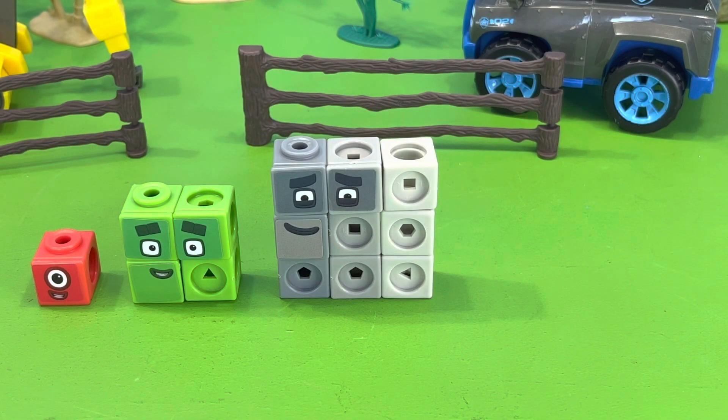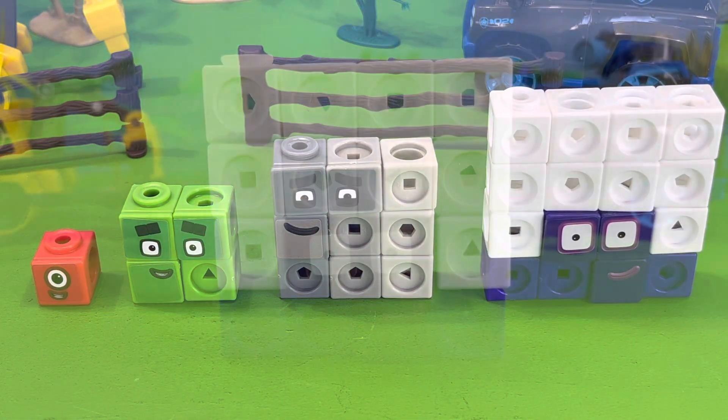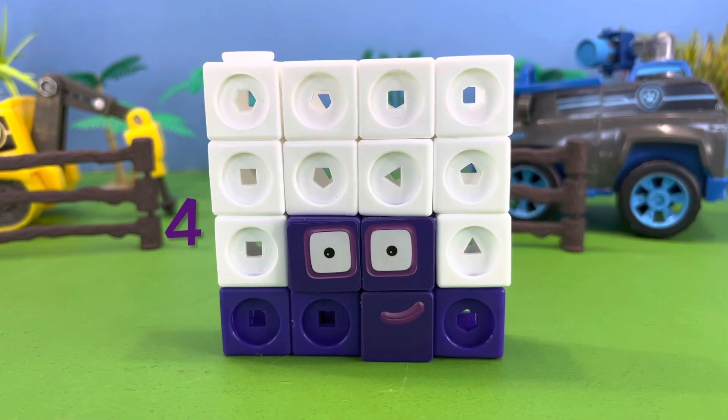The next member of the Square Club is Number Block 16. Number Block 16 is four blocks tall and four blocks wide.